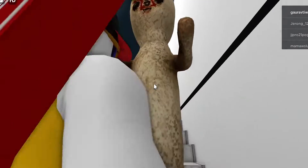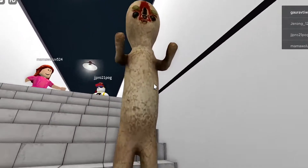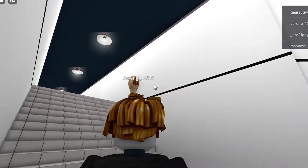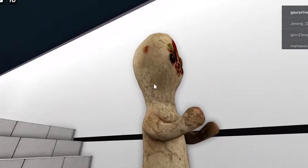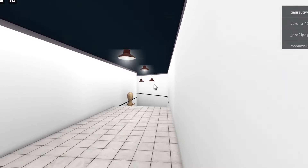SCP-173 is reported to attack victims by snapping the neck at the base of the skull, or by strangulation. In this Roblox game, you have to prevent SCP-173 from eliminating you and other players. You also need to survive for as long as possible and take it down.